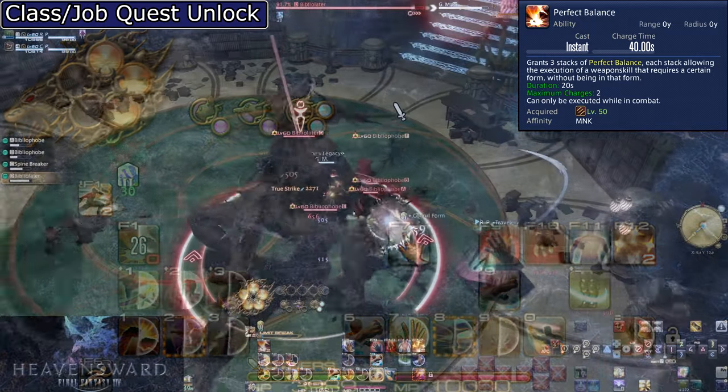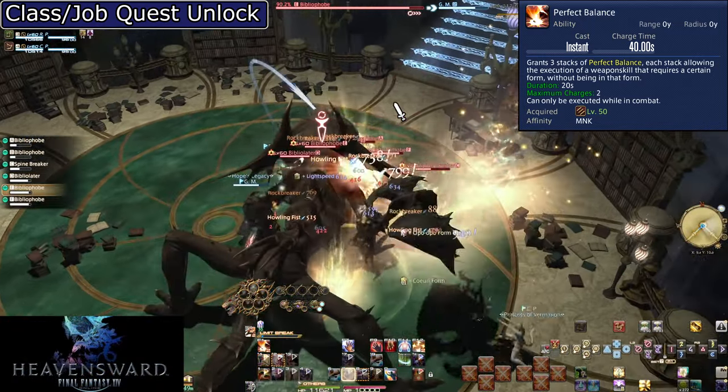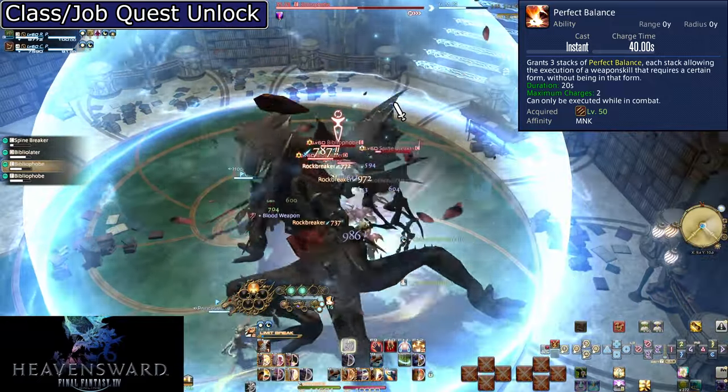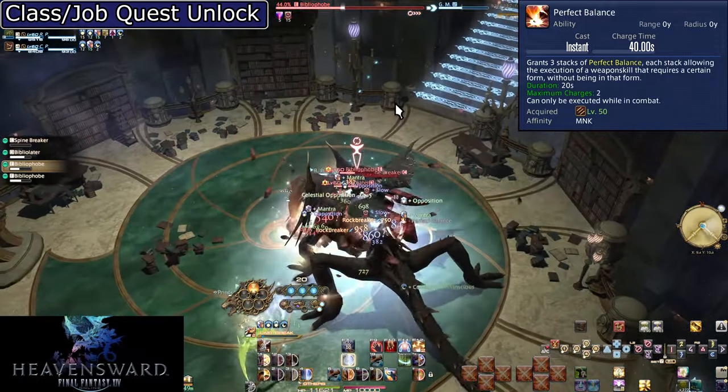For AoE, spam Rock Breaker during Perfect Balance — both other AoE attacks are just weaker. If you've started an AoE combo, finish it to get to Rock Breaker, then go right into Perfect Balance for Rock Breaker spamming.